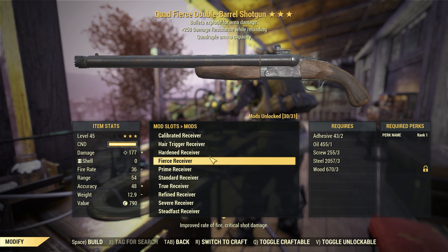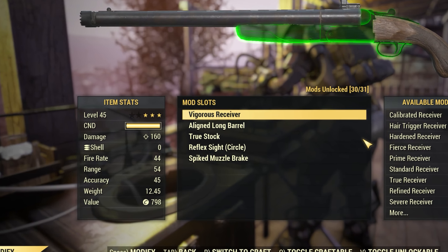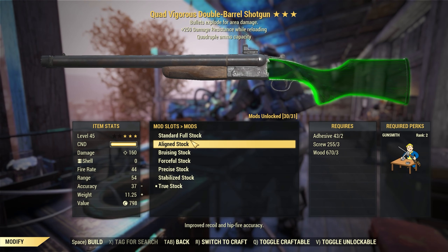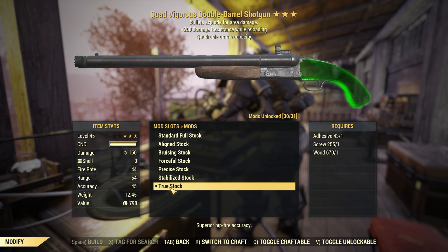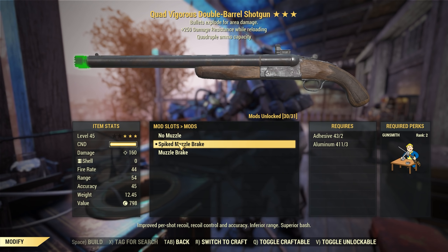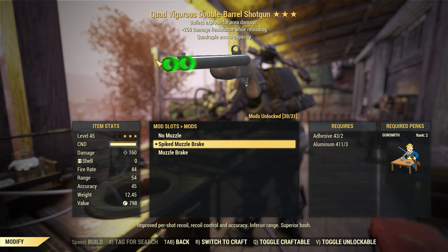Now let's take a look at the mods we're using on our double-barreled shotgun. First we have the vigorous receiver — I was tempted to use the prime receiver for more damage against the scorched, but I'd rather play to the gun's strengths and take this receiver which boosts fire rate and overall damage. Next we're using the aligned long barrel for the best range, better recoil, and hipfire accuracy. For the stock, we went with the true stock for the best hipfire accuracy — which according to the stats actually gives us the best overall accuracy in the game. For the sights, we went with a reflex circle sight. And finally we add the spiked muzzle brake, which improves per-shot recoil, overall recoil control, and accuracy, and also gives a little more bash damage, though it does remove a little bit of range.